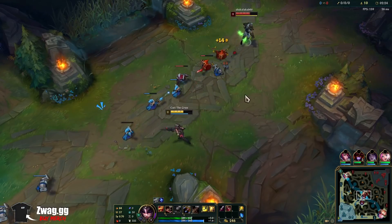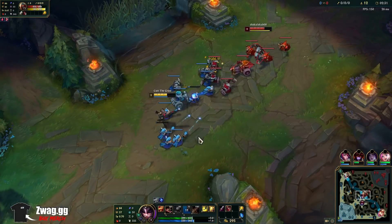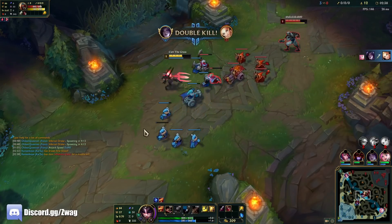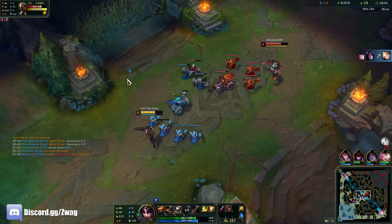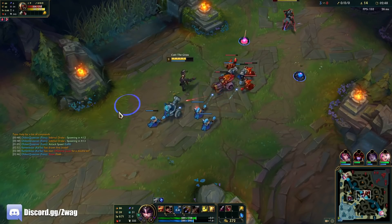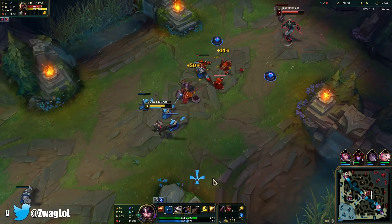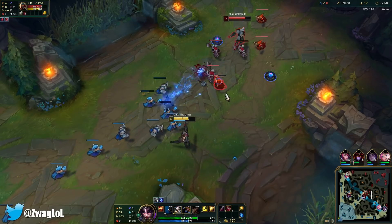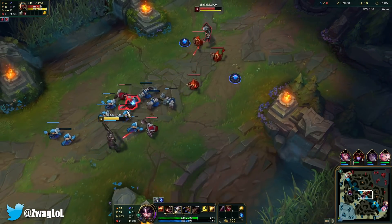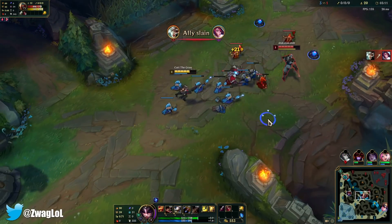Hecarim is pretty good into us. Top and Bot are both doing good. We could set up some traps where he's standing. He still has two potions whereas we only have one, but we have a Doran's Blade. We have a little bit of Life Steal and extra health.